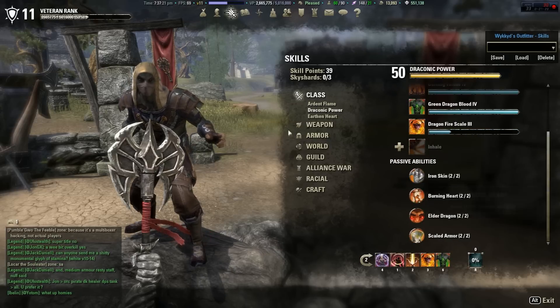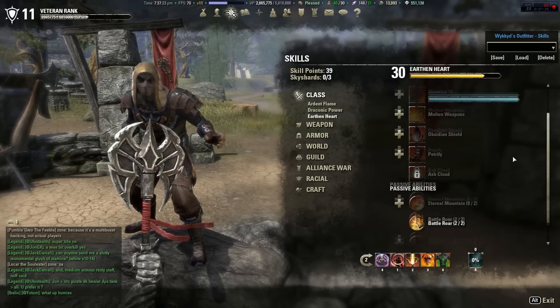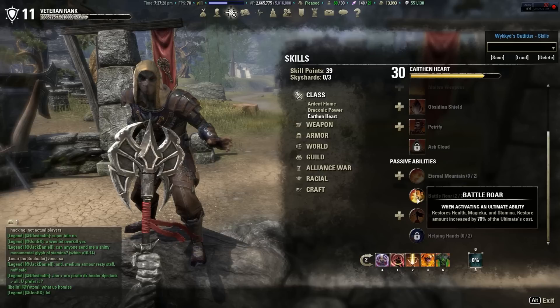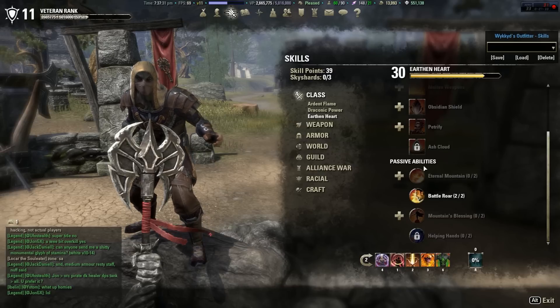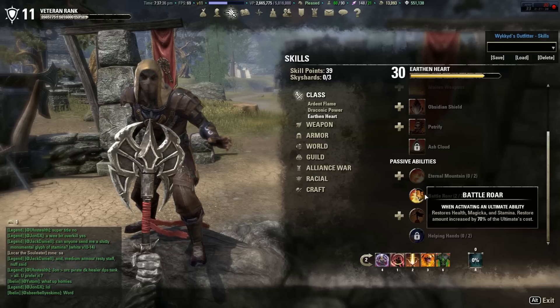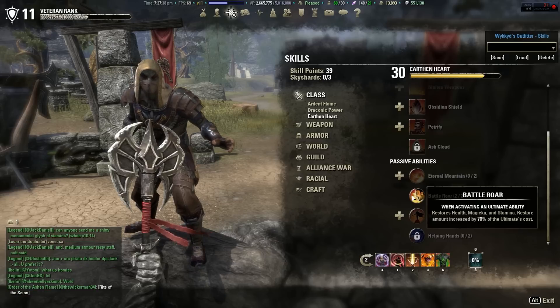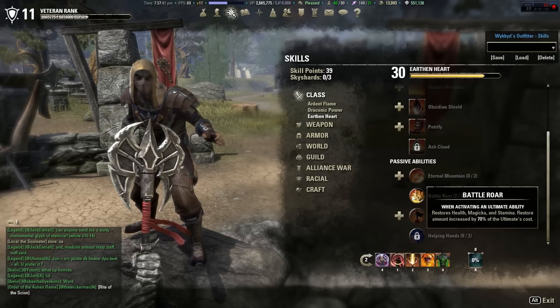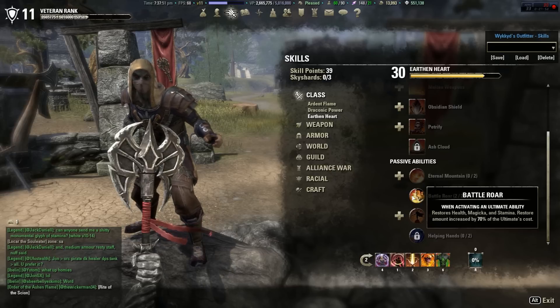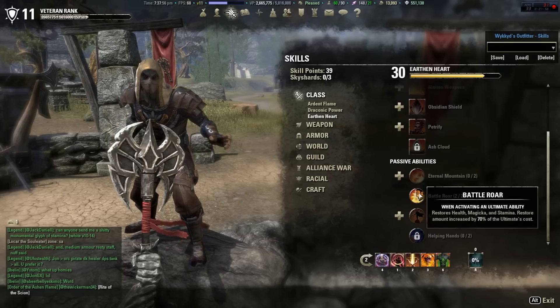As for passives: Ardent Flame — all the passives. Draconic Power — all the passives. Earthen Heart — I don't use any Earthen Heart abilities, but you still need to level it to at least rank 28 so you can unlock Battle Roar. Battle Roar is super effective — when you cast your ultimate you gain back health, Magicka, and Stamina equal to 70% of the ultimate's cost. You drop your Standard and you're boosted back to nearly full resources. You're going to need this in PvP.